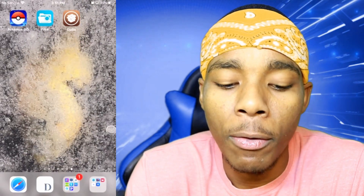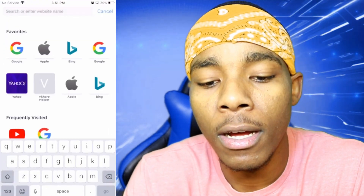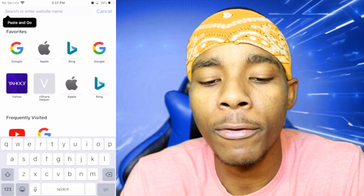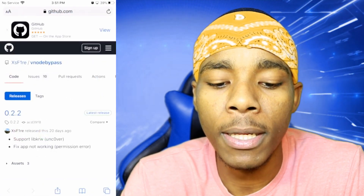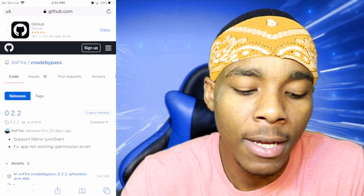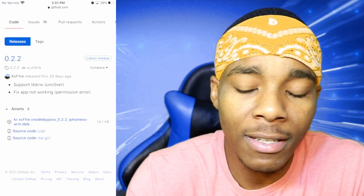Now back out of Cydia. You need to go on a website — I'm going to drop the link in the description. It's basically an app download website. Once you're on the website it's going to look like a certain way. All you need to do is tap on where it says 'Assets'.